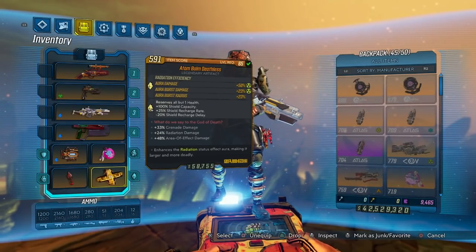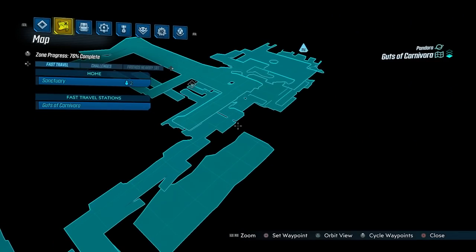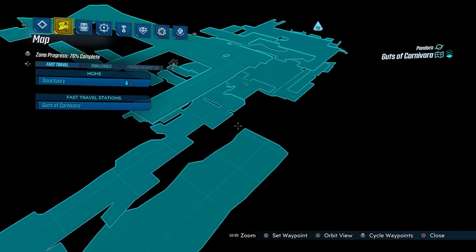I unfortunately don't have one, so literally everything I'm going to be showing is going to be at bare minimum XP. But you can increase it with two main things, which is the Moxie Endowment artifact. Keep in mind the Moxie Endowment artifact can be farmed from the Kin Train over on the Guts of Carnivora in this area right here.